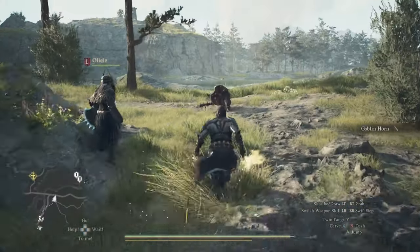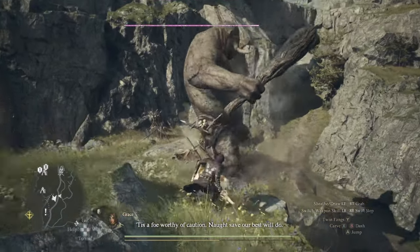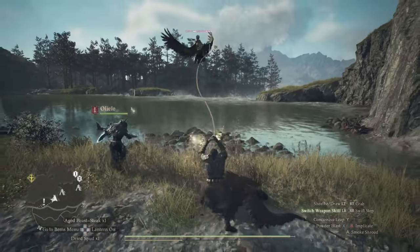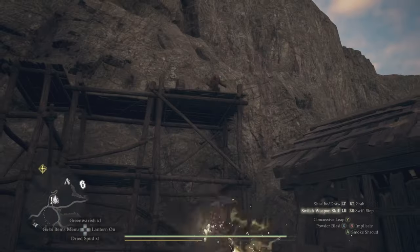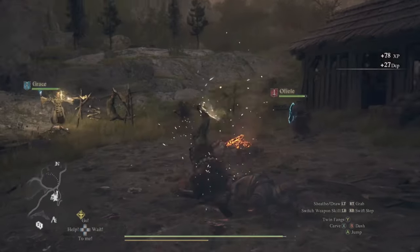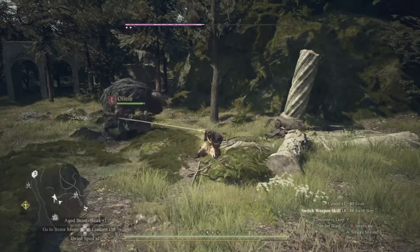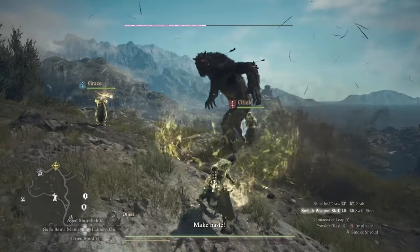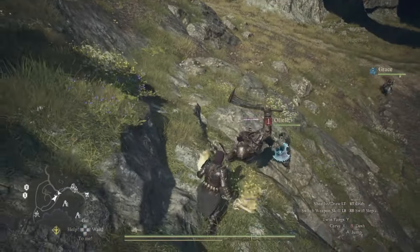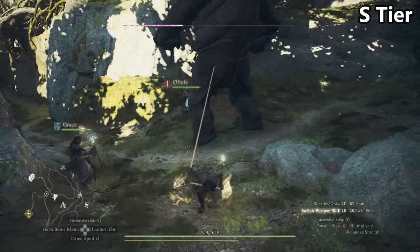Implicate is a rope you throw that latches onto enemies. When hitting medium and undersized targets, they're thrown towards you instantly staggered. For larger monsters, you tug on the rope trying to pull them off their feet. This is a very clean animation that I can guarantee you're never going to run without. All smaller enemies are instantly staggered, decreasing their attacks and letting your team rapidly take them down. It's also the best way to take down harpies and succubi — pull them out of the sky and attack as much as you like. For big monsters, it guarantees they'll fall over when the time comes. A surprisingly simple skill that outperforms most in the game.